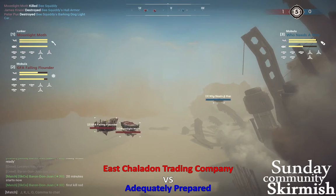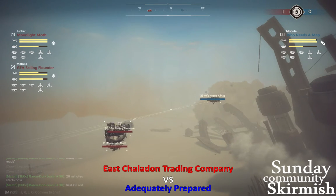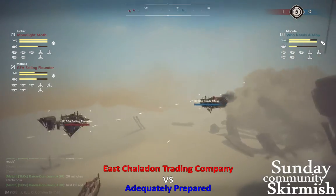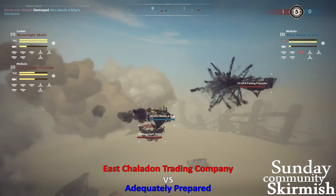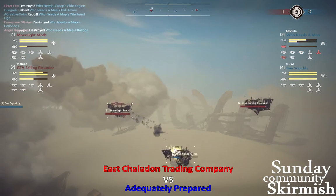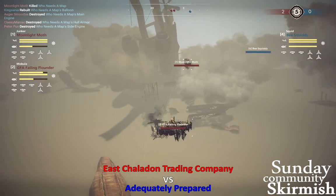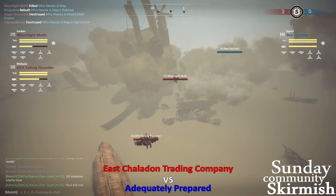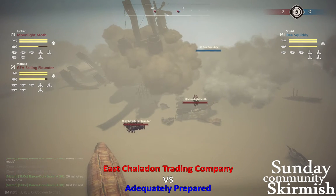Who Needs a Map is also in trouble — caught in a 1v2 and caught in the red spawn. That Gatling is reigning true, but they really need to get a quick kill. They do get a cheap hull break on the Failing Flounder and get some perma damage, but Who Needs a Map goes down without taking a perma hole off the Failing Flounder. It is 2-0 in favor of red. That's what happens when your squid gets busted on the flank — very bad things happen.